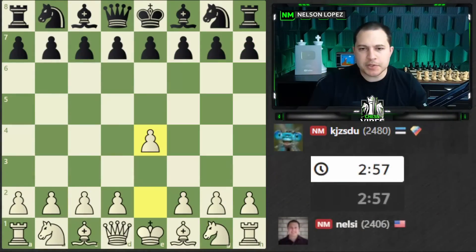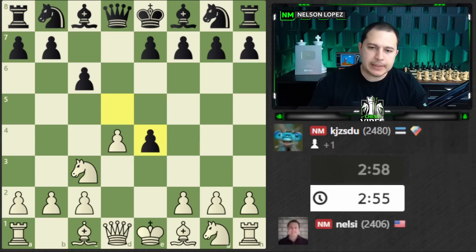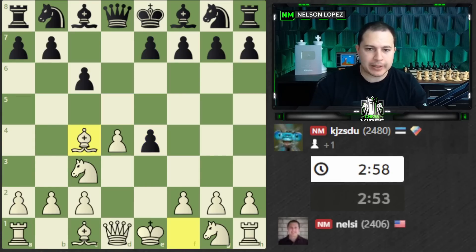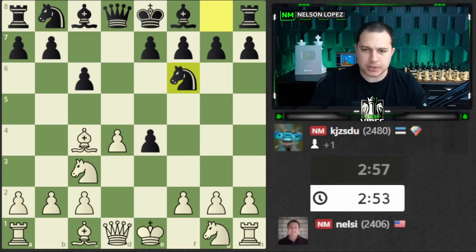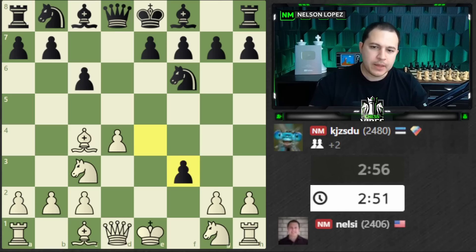I was playing as white against a strong national master. I played the Caro-Kann and used the line I teach in my E4 Gambit course — the Bishop C4 line. The point is to immediately put pressure on this diagonal and then follow it up with F3, giving up a pawn to get the F file open. It leads to some very nice attacking positions. Sometimes people will decline it with E3, which is kind of boring, but a lot of people do accept it.